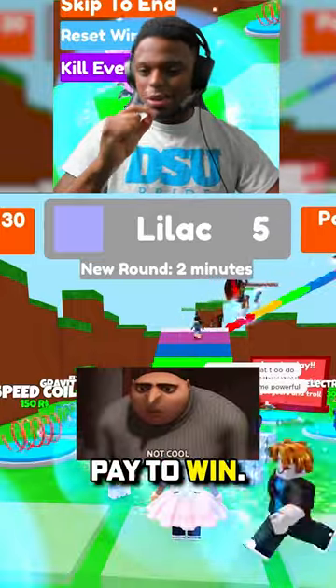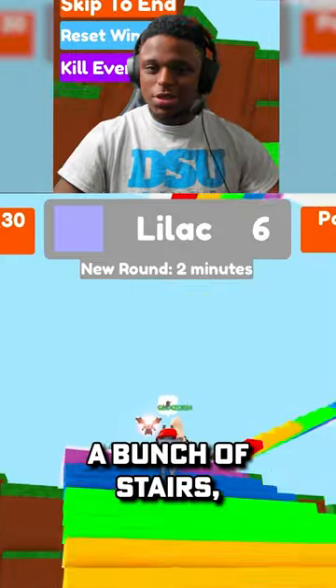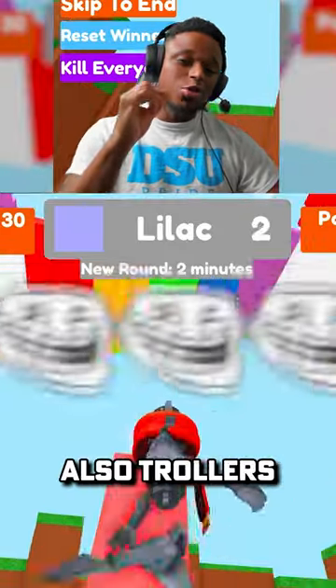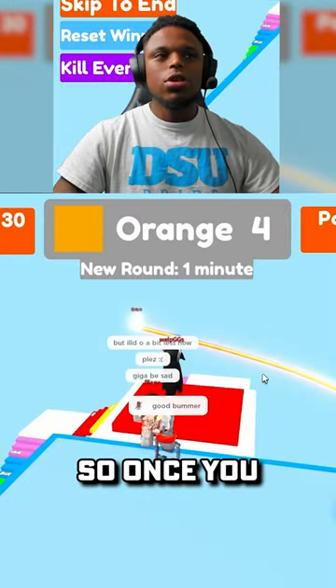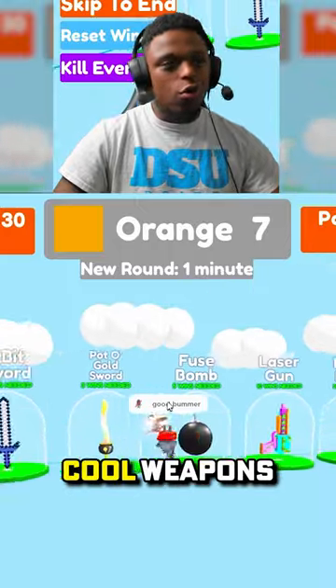I just found the easiest way to beat this game, but it is pay to win — though you won't need a lot of Robux to do it. The purpose of this game is you've got to go up a bunch of stairs, but you have to make sure you land on the right color or you will fall. There are also trollers at the top that kill you. Once you make it to the top, you push a button, get a win, and the more wins you get, the more cool weapons you get.